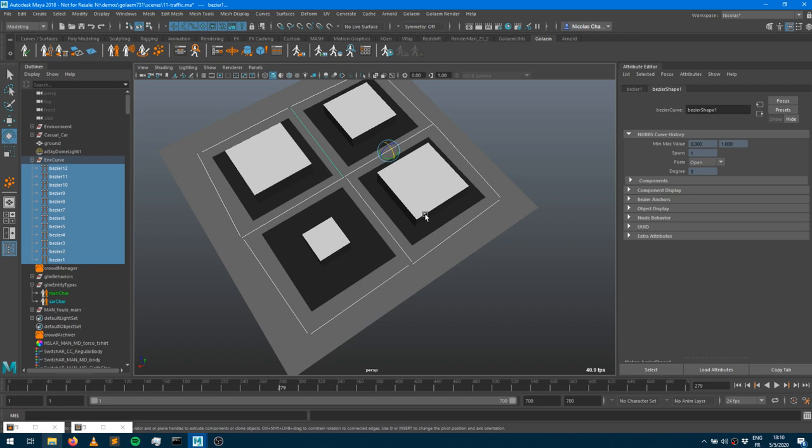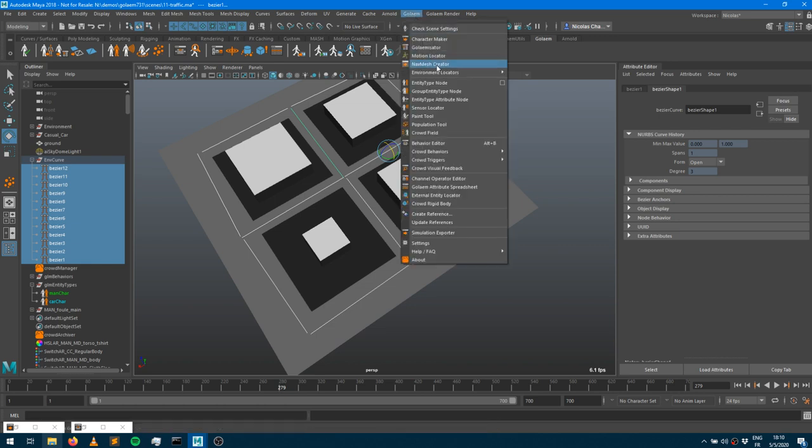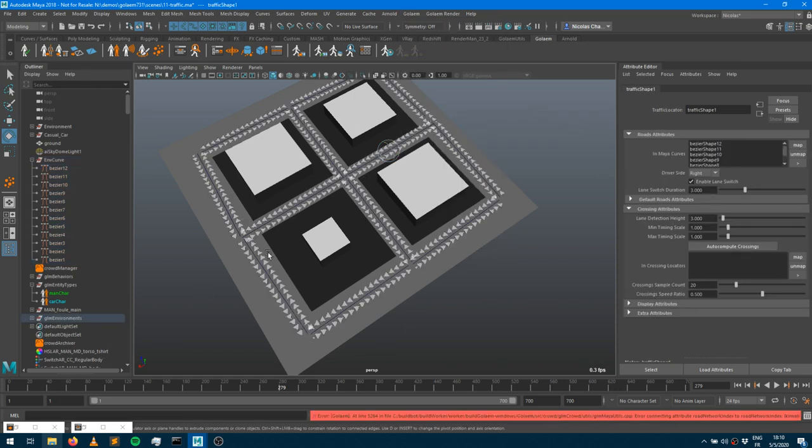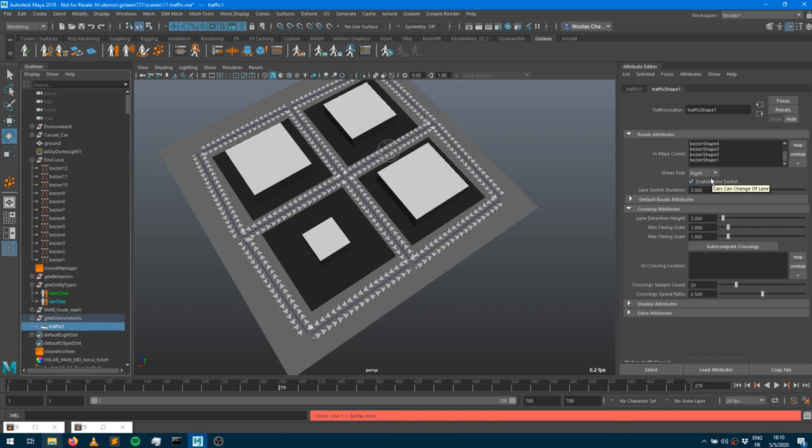The curves define my road network's guidelines. To create the traffic locator, select your curve nodes directly (not the transform), go into the Golem menu, Environment Locators, and create a traffic locator. You'll see a GLM environment group created in your scene containing a Traffic Locator node. In the Attribute Editor you can see the Traffic Locator is connected to your curves. This is where you set all global attributes for your characters.